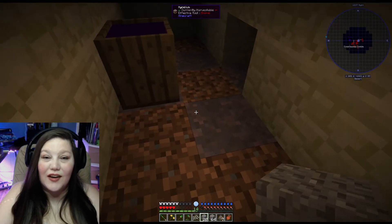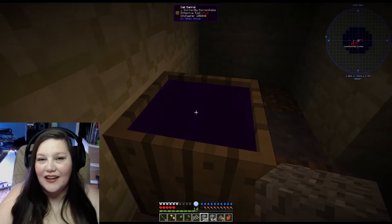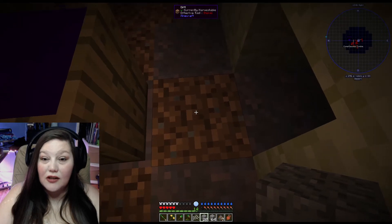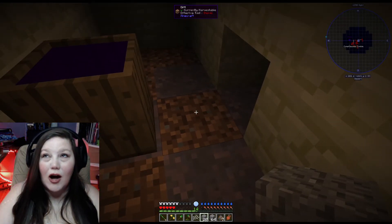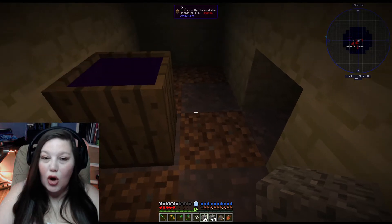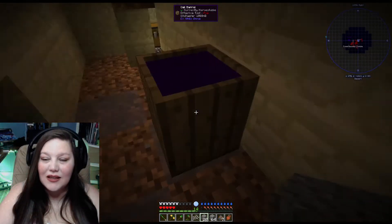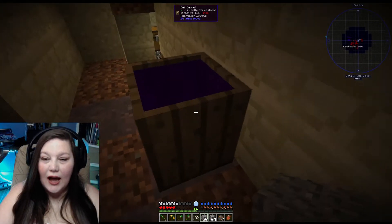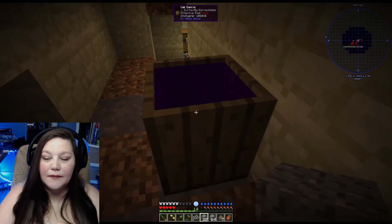Guess how I made witch water — it has to be on top! Last episode I put the water down here and I was like, no, it's got to be in a barrel. It's got to go on top of the mycelium. I put it on top, waited a minute, put the water back in, and it said it was fermenting!